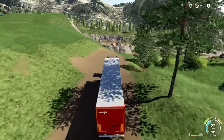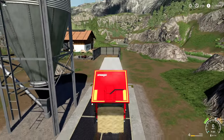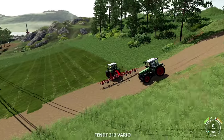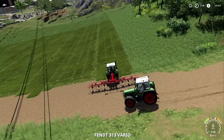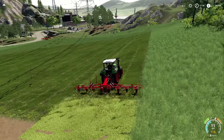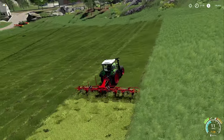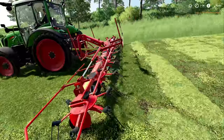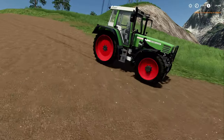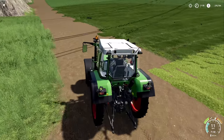We brought over our Fendt 500 — got a little 515 right there. We need to jump in the 313 right here. We need to get this tedded, because the only reason we are here is for the hay. If we don't get hay we can't do the things we need to do — we can't feed our horses, we can't feed our cows. So this is going to make our hay for us, and then we're going to hop out, hopefully not get in the way, and windrow this — there's no way I'm coming through here with a loading wagon trying to pick it all up.